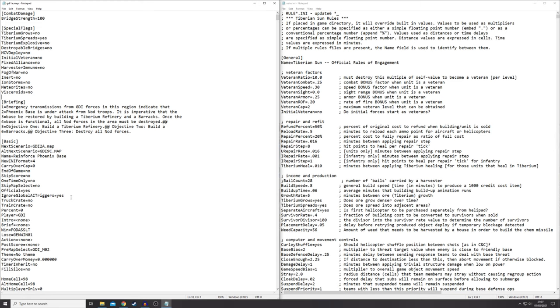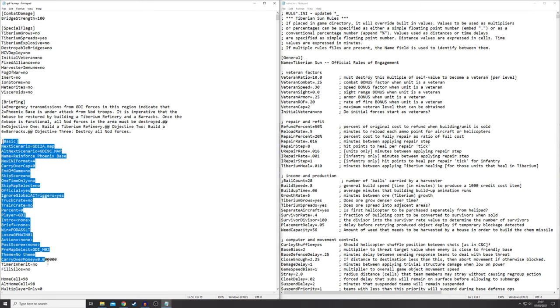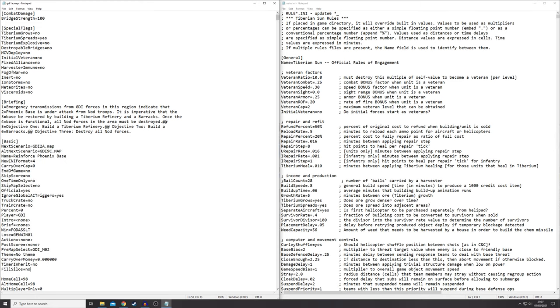Your first restriction is that it has to be a map that contains dropship reinforcements by default — you're relying on those waypoints and the dropships programmed into the level for this to work. I'm choosing the first level as an example: GDI 1A. You'll need to find the basics folder, and I also have rules.ini open on the right-hand side — that's the meat and potatoes of editing Tiberian Sun.